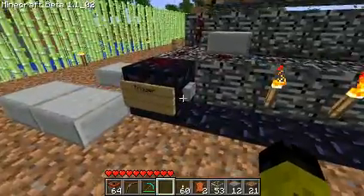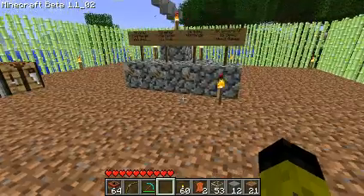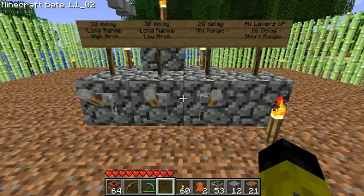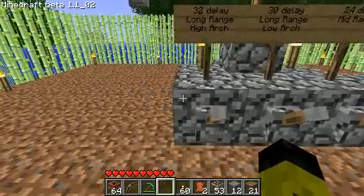Here's the showcase of this video — this is what I really wanted to show off. This is a four-variable delay system. On the far right, if all levers are up, there's a 16-delay — that's 16 redstone torches between the input and the output. 24-delay is mid-range, which will fire around 100 meters. Short range will fire around 50 to 75 meters depending on how much propellant you put in. The TNT warhead will explode based on how much delay you put on, so 30-delay is good for long range.